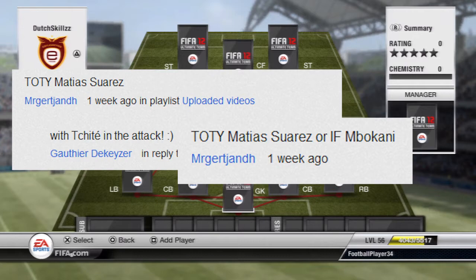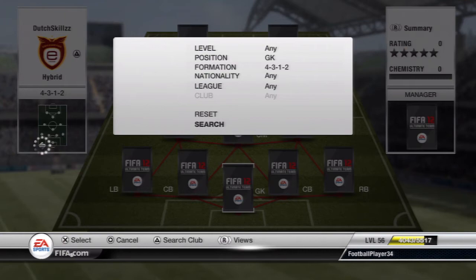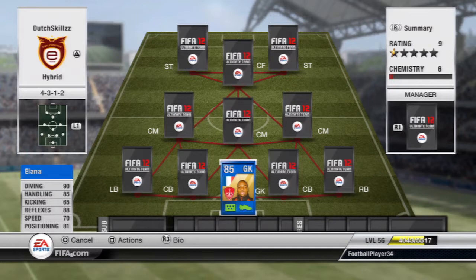Getting into the squad — we are playing a 4-3-1-2 formation, and in goal we're going to have the Team of the Season Alana. He's an absolute amazing goalkeeper. Look at those stats: 90 diving, 85 handling, 88 reflexes, 70 speed, and 81 positioning. He saved a lot of shots and some game-breaking moments for me. He's just an all-around really good keeper.